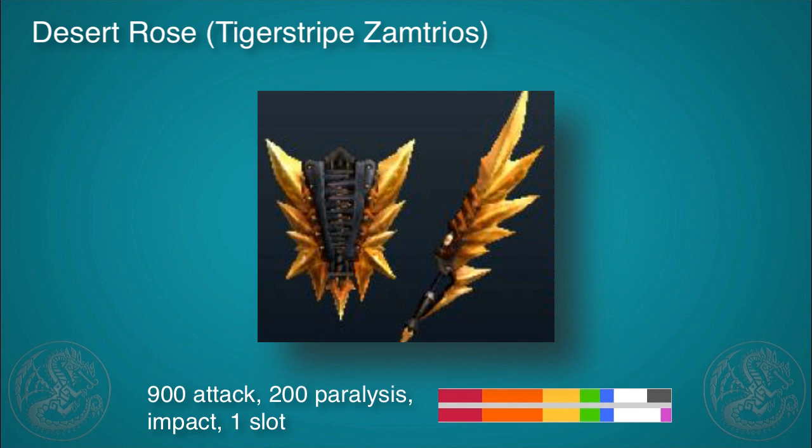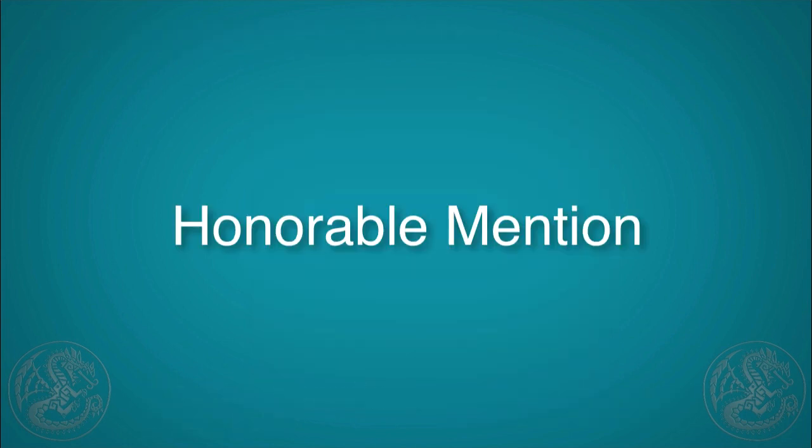Finally, the Desert Rose deserves a spot because paralysis with decent attack is just too good: 900 attack and 200 paralysis, impact, one slot, a small purple and long white. But this one will paralyze enemies really well, and 900 attack is decent, so you're going to be doing a lot of damage as well.